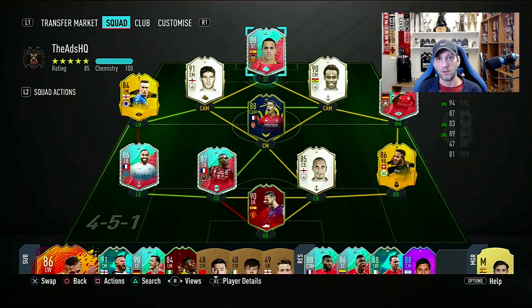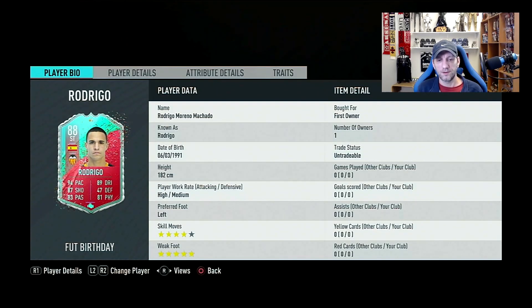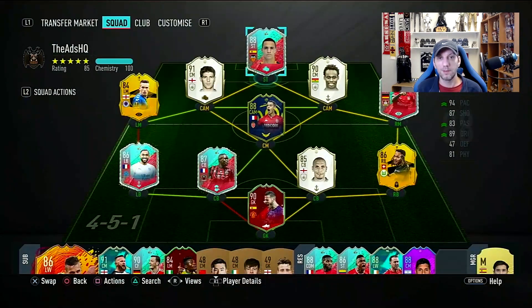Hello and welcome to a new play review. Today we're going to have a look at the new SBC that came out yesterday, which is Rodrigo from Valencia — Rodrigo Moreno Machado, known as Rodrigo. It's a very nice looking card on the face stats, with an upgraded five-star weak foot from a three-star, four-star skill moves, and high/medium work rates. It looks like probably one of the best, if not the best, striker for La Liga.